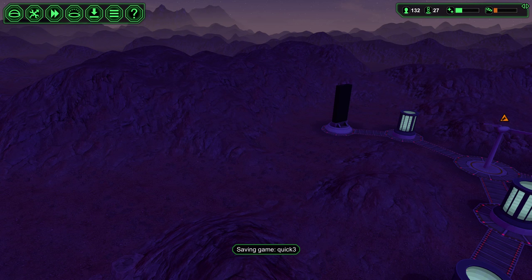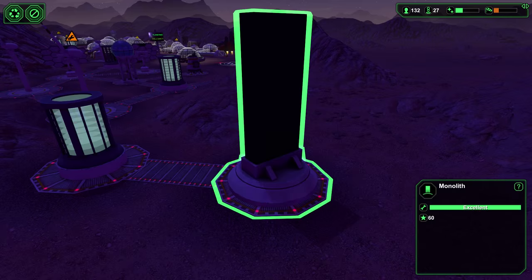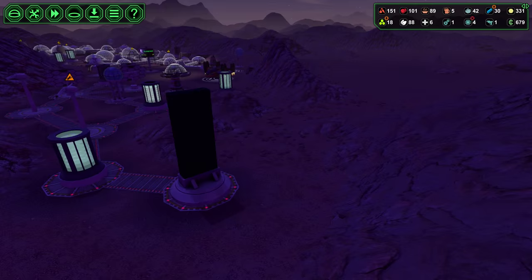How's it going everybody? I'm IGP and welcome back to Planet Base. Last episode we built this giant mofo - look at that giant slab of metal achievement, the monolith. This is only for me, to make me feel better about my colony and how shit it is. Anyway, we built that. It took a lot of resources, but we got it and we knocked out another milestone.